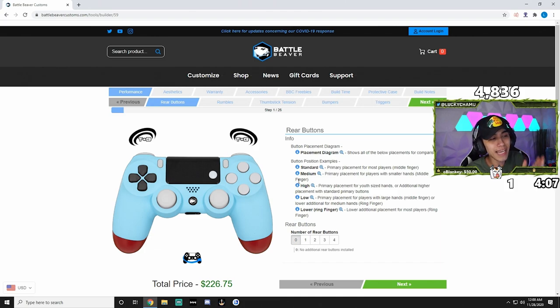I'll be quickly breaking down the controller that I'm using right now. It's really good for claw players, but if you guys aren't claw players and you're going to be using back buttons, here's what you want to do: on the first attachment on rear buttons, go ahead and add up to four buttons. You can get away with two buttons — if you do half claw you can do one button, but the most you can do is four. I would go with a minimum of two. Rumbles — that's basically the vibration in your controller. You could remove them or keep them.